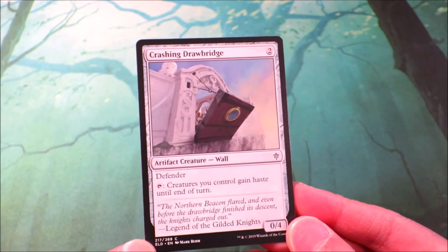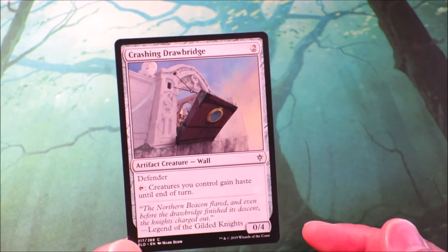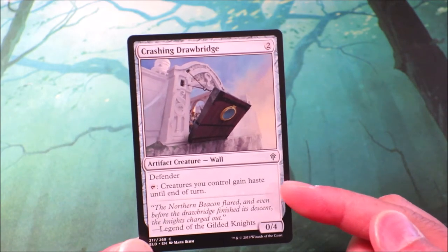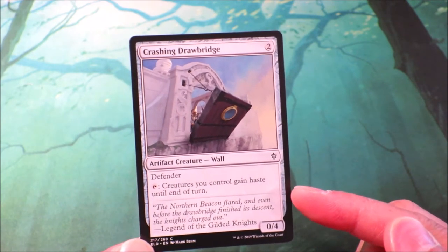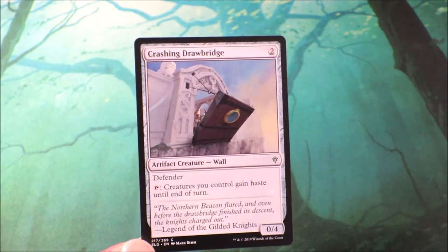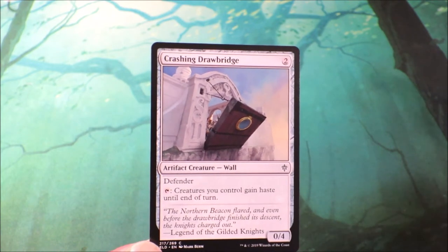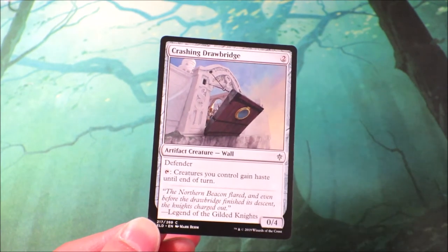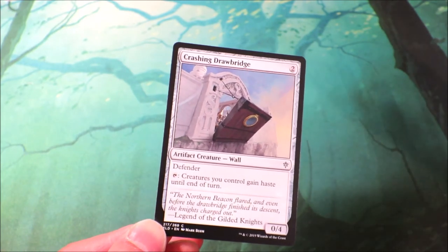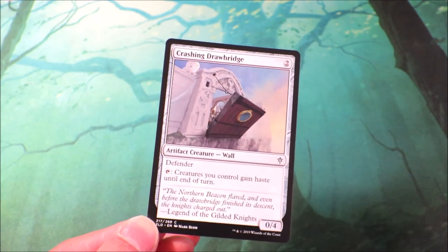Crashing Drawbridge — it is an artifact creature wall with defender, it's 0/4, but its main special ability which I really like is that when you tap the wall, creatures you control gain haste until end of turn. This is going to really increase the tempo of the way creatures can attack your opponents and how quickly players can bring out an Eldrazi creature in an EDH deck, tap this, and swing the Eldrazi creature straight over to your opponent.